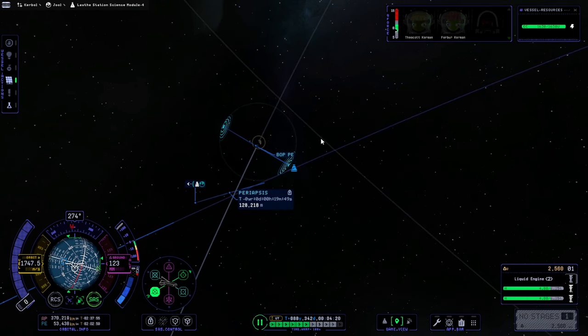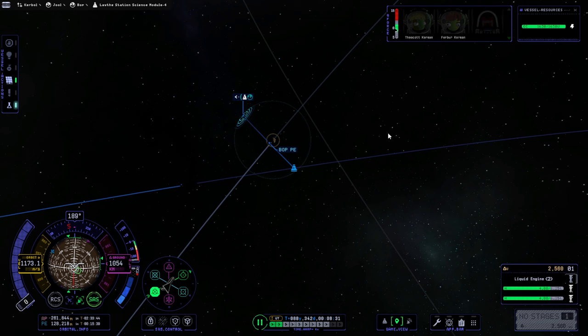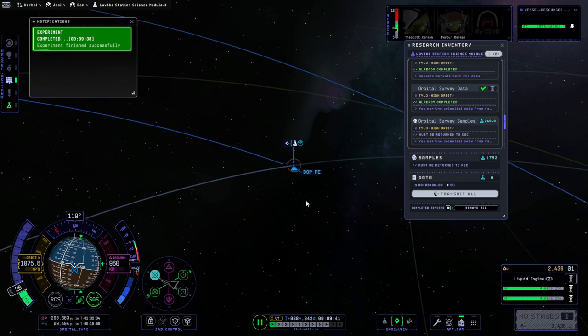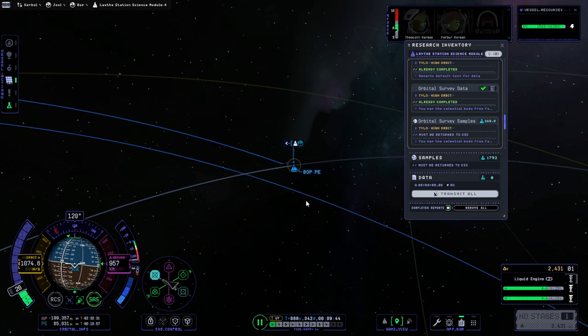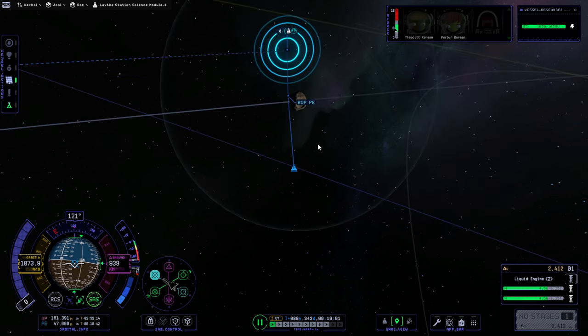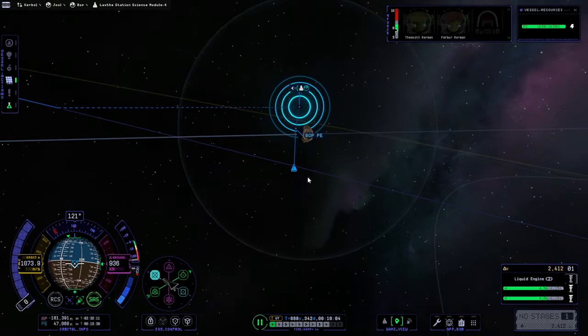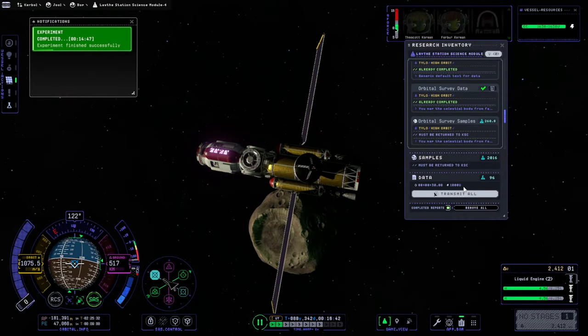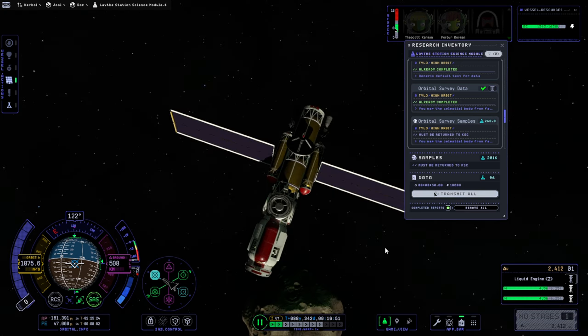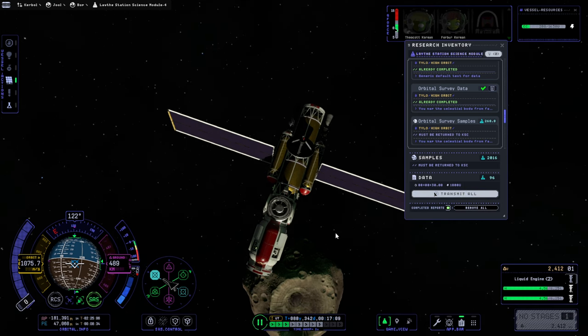It's going to be a quick encounter though - hopefully we'll get enough science. No science? Did we do this already around Bop? We haven't sent a science lab here before. Maybe that was just the radiation experiment - I think we did send the radiation experiment here. That's probably as close to Bop as I want to get. Another 1,800 units to get 96 science. Maybe the science lab isn't worth it - seems like a lot of power to get only about 120 science points. All done.